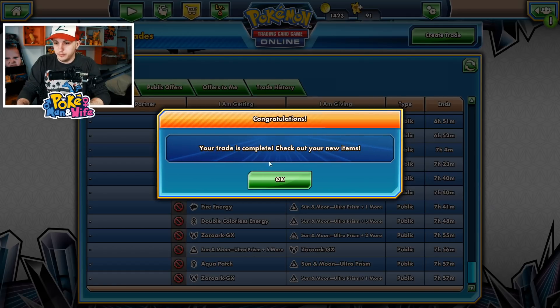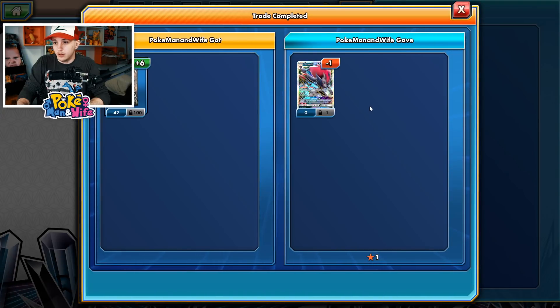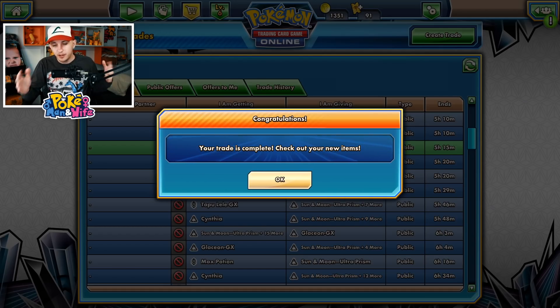Another trade is complete — some Zorarks that I had. I listed them for six packs and seven packs. A Zorark is normally worth around eight packs, so getting six packs of Ultra Prism for it is like almost getting 18 packs in value. It's just really good.